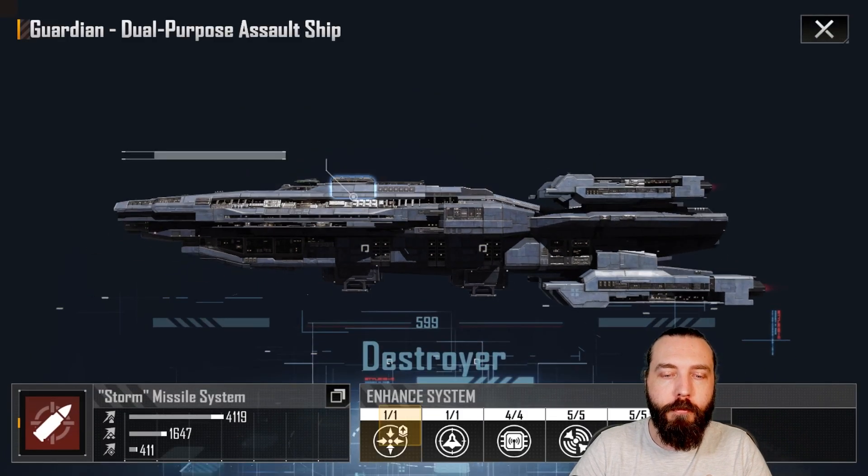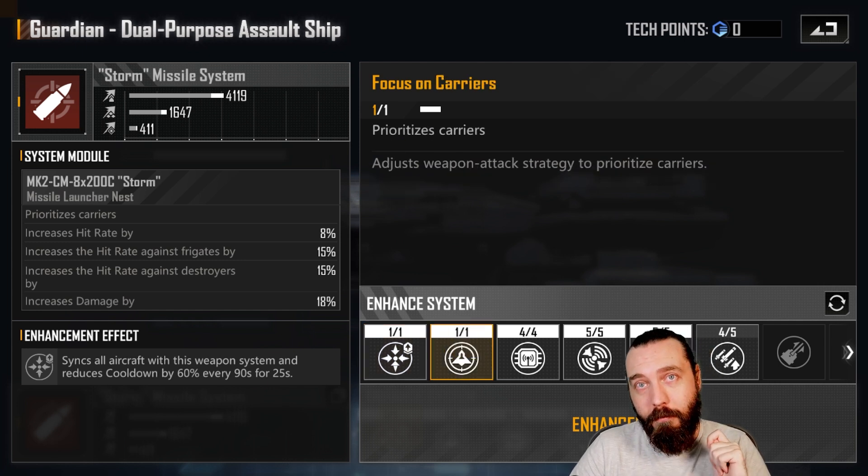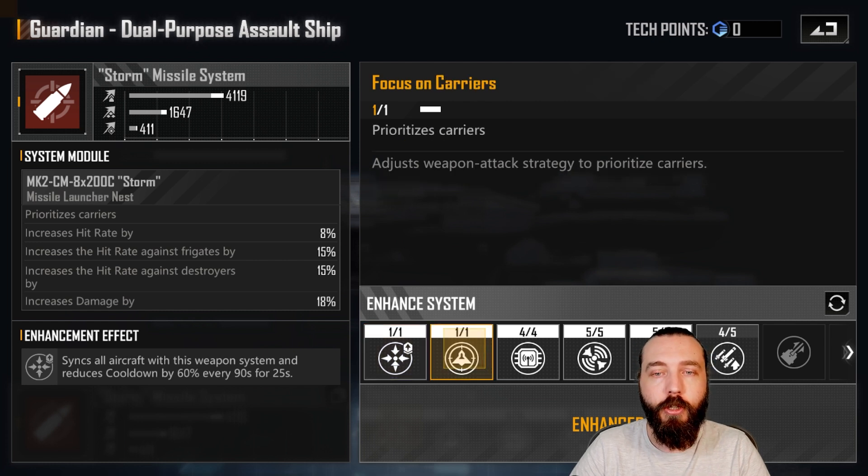The Storm Missile System does something very interesting. Picking up Focus Fire sinks all aircraft to attack the target this thing is targeting. Prioritise Carriers means — with these together — for those 25 seconds, your Cellular Defenders and Pulse Nebula Chasers will start shooting Carriers. Fantastic, because they've got the alpha damage to deal with Carriers. Highly recommend that. These should be your first two pickups if the enemy is running Carriers. If they're not, obviously don't pick these up — they're kind of pointless at that point.